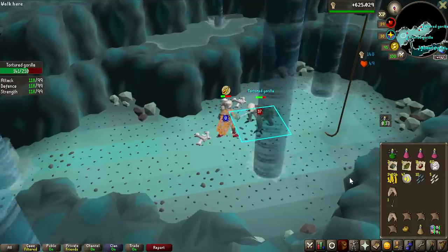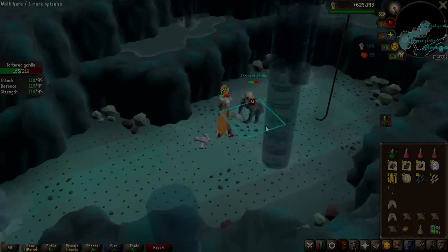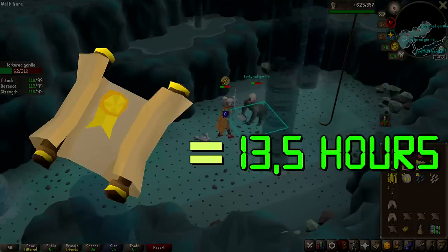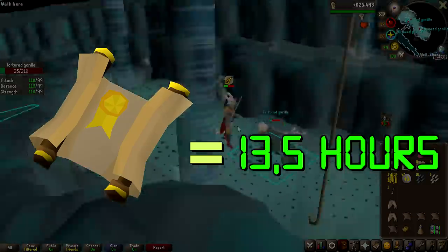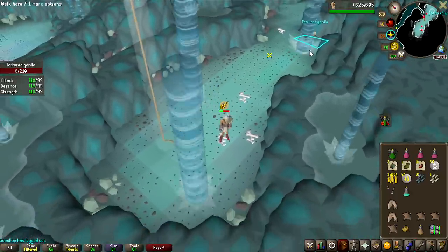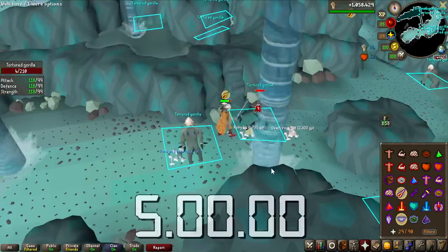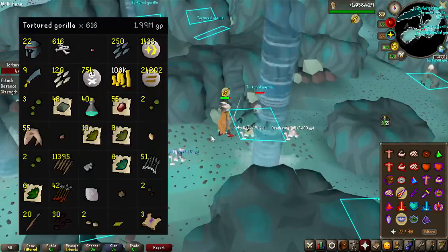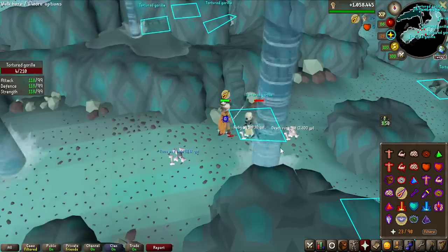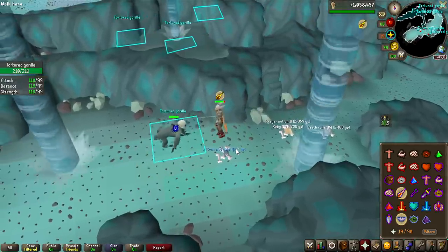We're hitting the 1-hour mark at Tortured Gorillas with 107 kills. That means if we go on drop rate for an Elite Clue Scroll at 1 in 1500, it would take around 13 and a half hours just to get one. At the 5-hour mark we have 616 KC and no Elite Clue yet. The loot is worth 2 million, but I've definitely used more than that in supplies — so really the only thing we're profiting is combat experience.